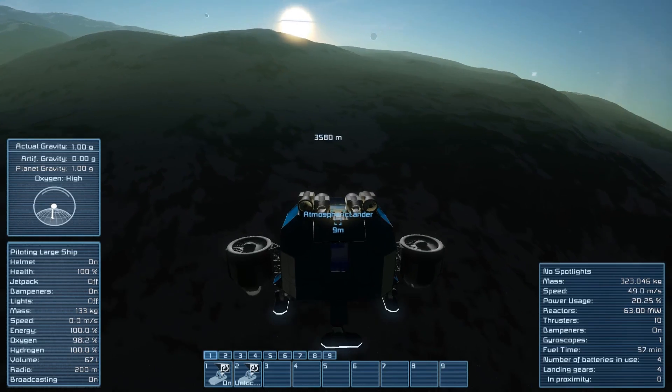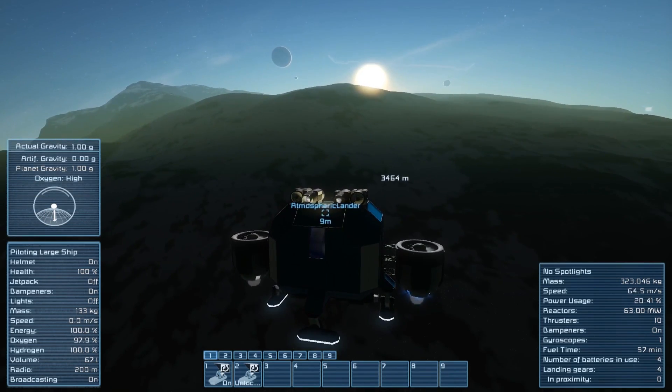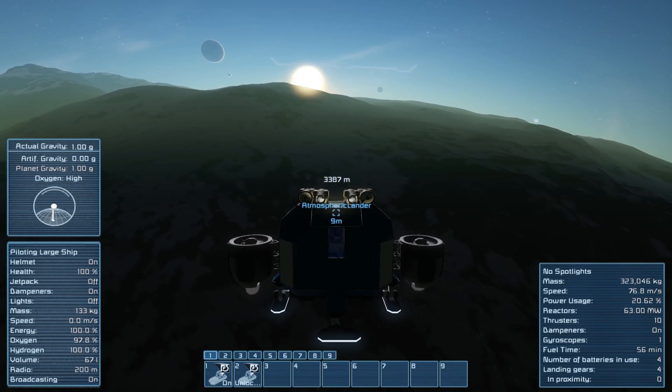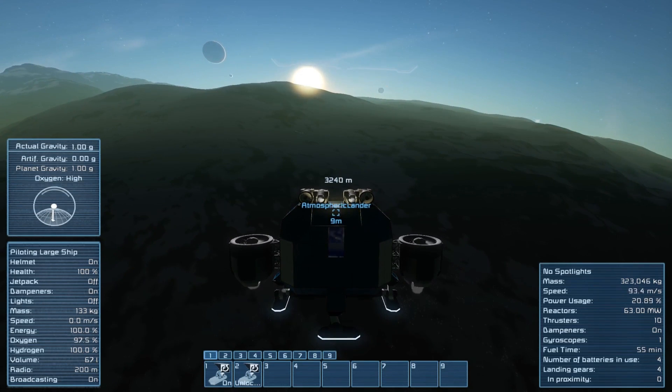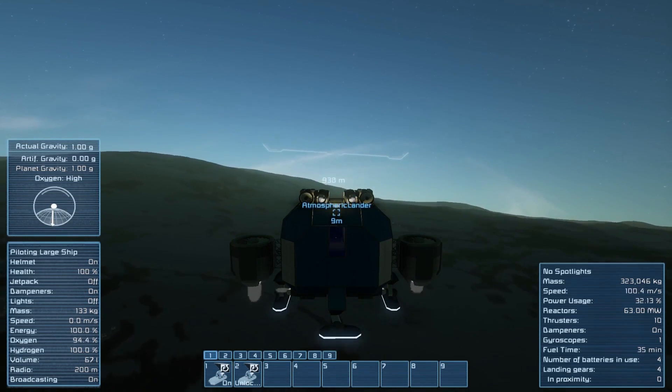Step one in survival is of course getting that atmospheric lander down on the ground and choosing where you want to land it. So I figured that would be a really good place to start, and this is kind of a post-commentary of one of my landings — to give you an idea of what I'm choosing to do, why I'm choosing those locations, and how best to control this thing.